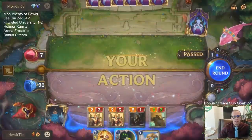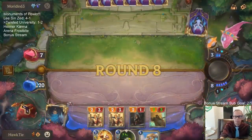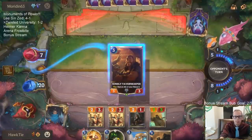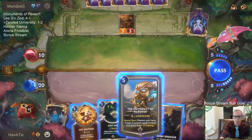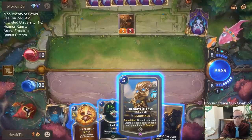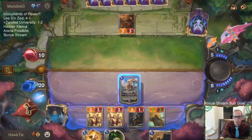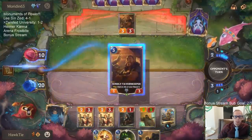They're down to seven. Still a good turn for us — we had like five things get killed and then we still played another five things right after. So if I go landmark this turn, I either get Get Excited or some treasure and then discard the other. I think that's okay. Now we'll start drawing a whole bunch of new cards.